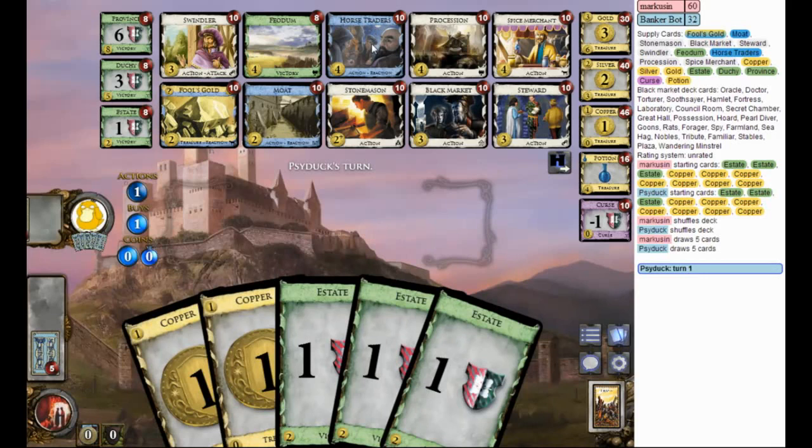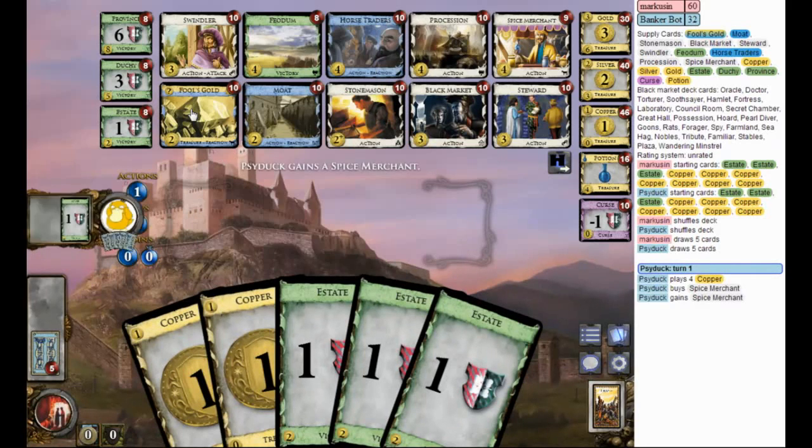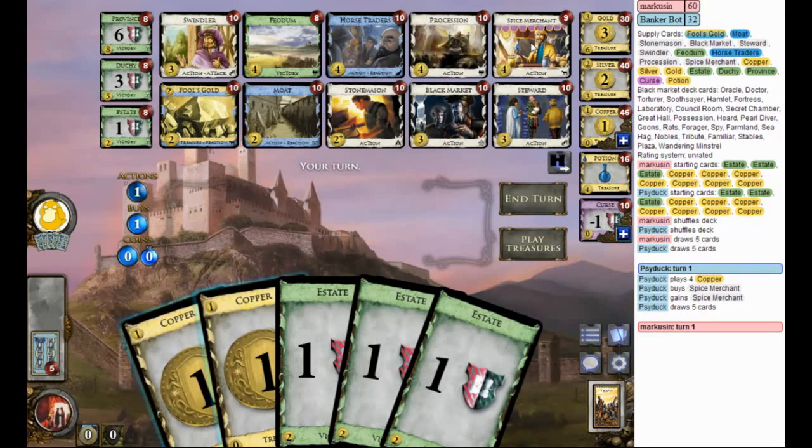Fool's Gold, Horse Traders — yeah, I'd get a lot of Fool's Golds while I Trash. It seems kind of slow. Whereas a Fool's Gold Spice Merchant opening, you can Trash at least the Copper and then get maybe two Fool's Golds in a turn. My opponent gets a Spice Merchant — I think I like that. You could use this for the plus-two coins and plus-one buy, and you're likely to get two Fool's Golds in a turn. You might also do Spice Merchant Swindler, but I can't do that — I have two.